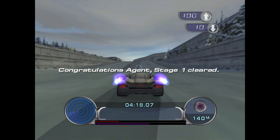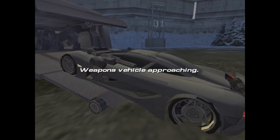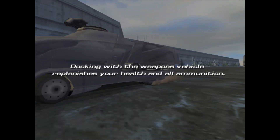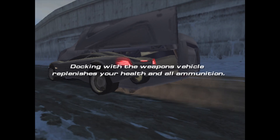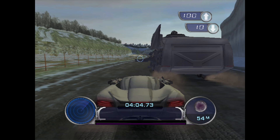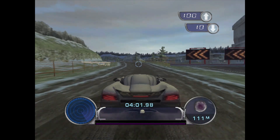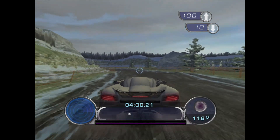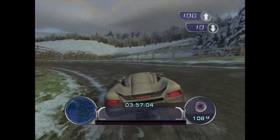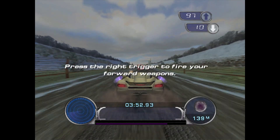Congratulations Agent, Stage 1 cleared. Weapons vehicle approaching. Docking with the weapons vehicle replenishes your health and all ammunition. Press the right trigger to fire the weapons.